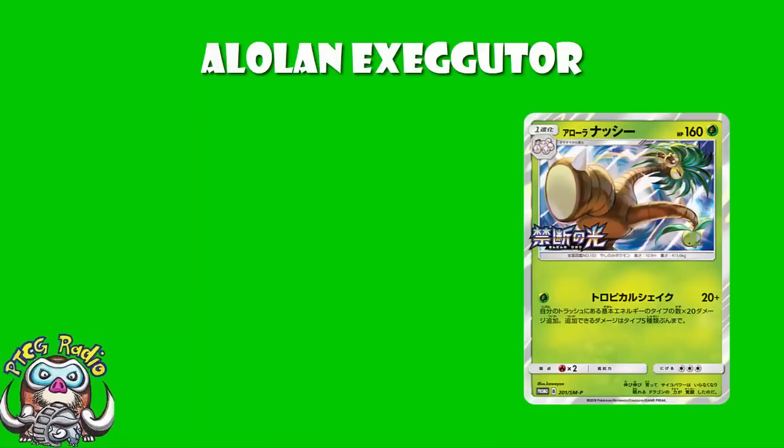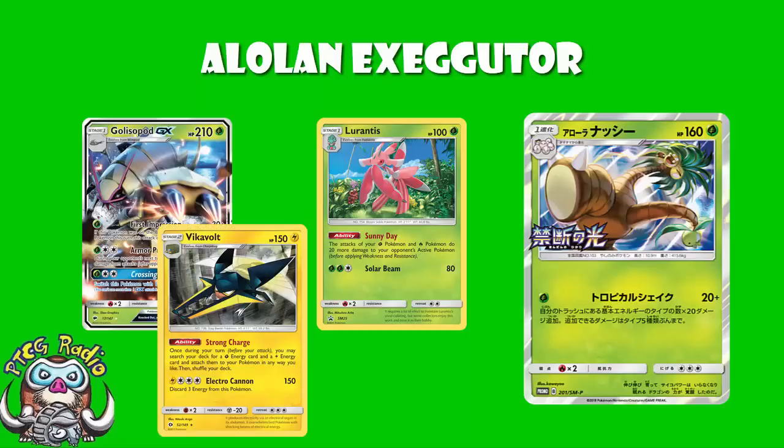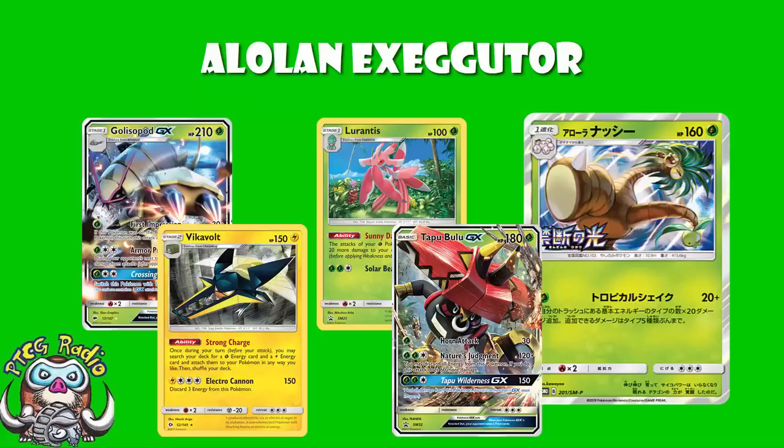It is a Grass Pokémon, which is quite nice. It does mean that you get access to things like the Promo Lurantis. Now, the Promo Lurantis hasn't really seen a huge amount of play, but it does mean you can do extra damage with it, and as we're going to see in a minute, you may need to add a little bit of damage to really make this absolutely great. It also means you can pair this quite easily with something like Golisopod, or even use it with Vikavolt for a little bit of energy acceleration. It's always nice — maybe you play it with Tapu Bulu and a little bit of Vikavolt. You never know, it could be a little bit fun.